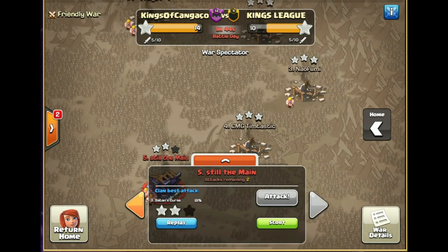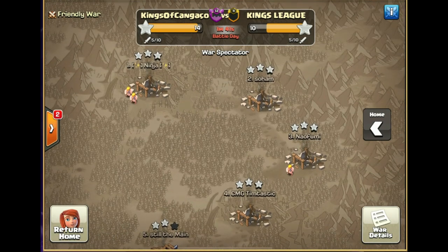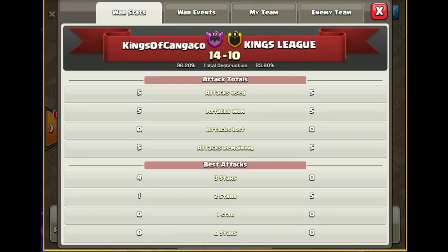That's a final score of 14 to 10. The one cursed recalled unicorn is why they ended up failing. The percentage is 96.2 to 83.6 — incredible. With that, we know the judge voting will not make an impact, so let's go find out what the next match is.